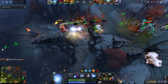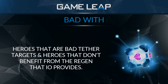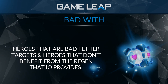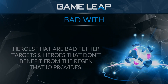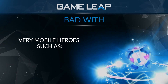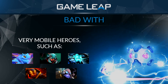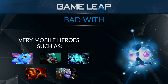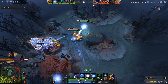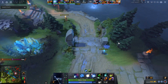Heroes that are bad with IO are those that are bad for him to tether to — heroes that don't utilize the attack or movement speed and don't benefit heavily from health or mana regeneration. Another category of bad IO pairings are very hyper-mobile heroes, as it's really hard to keep your tether on them. Examples include Puck, Weaver, Storm Spirit, Ember Spirit, and Tinker. These can be in a game with IO but cannot be the key component.